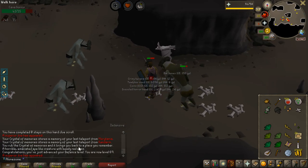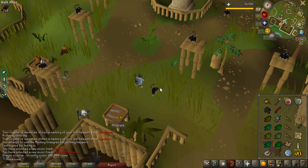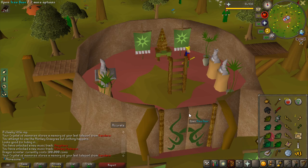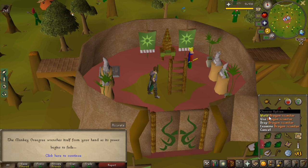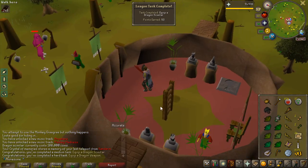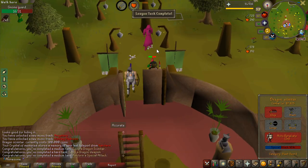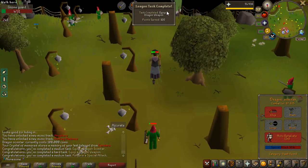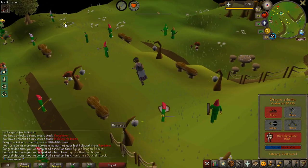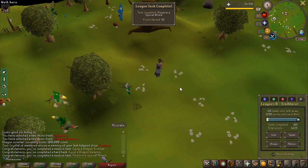Finally, I do have enough money to buy the Dragon Scimitar, which is a massive upgrade. It is actually two tasks I can complete with this — it is just equip a Dragon Weapon. It is 50 points. And then if I go outside, I can just spec anything and I will get another task done — there we go, 100 points. So that is 200 points right there from one weapon.